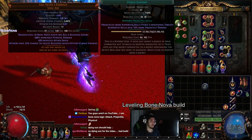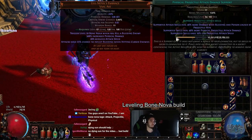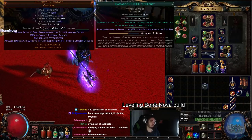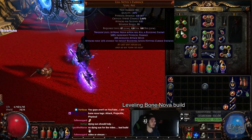To go over the links really fast: Pierce, GMP, Added Fire, Damage on Full Life, Physical Projectile Attack Damage, and Maim. You can swap out whatever you want and test it yourself. Remember, you cannot use melee damage supports for this.